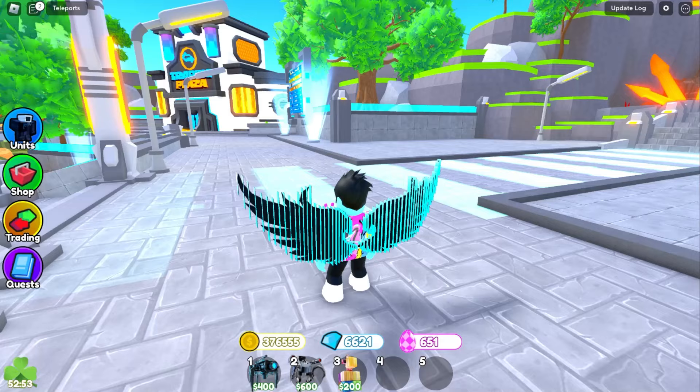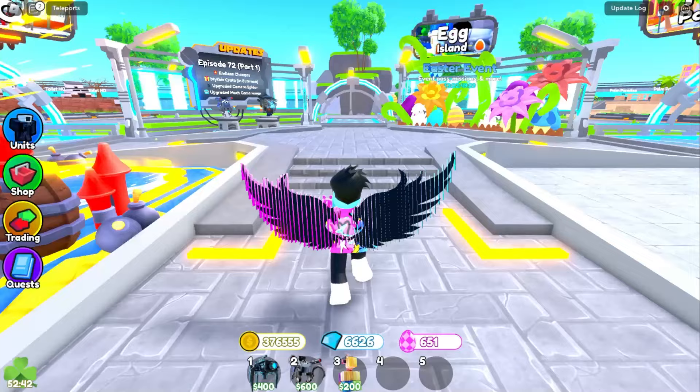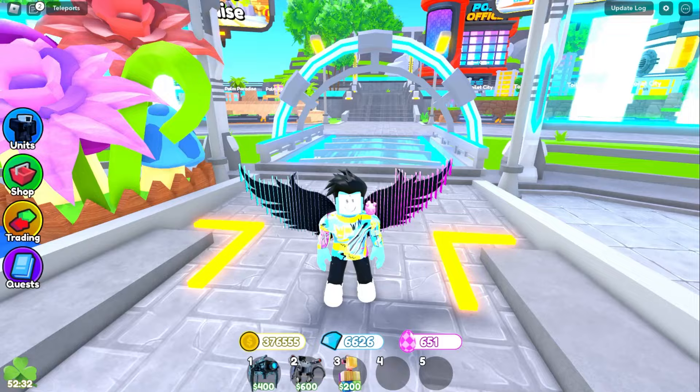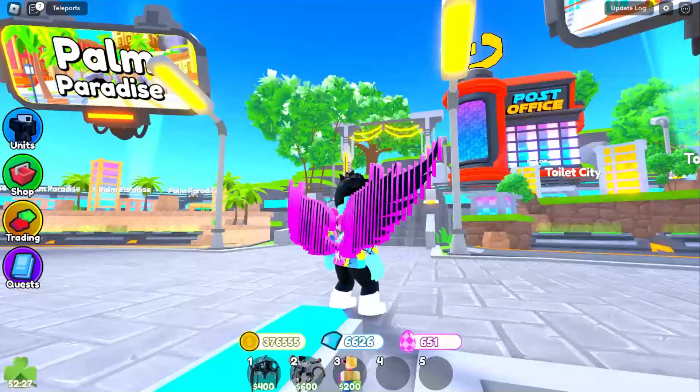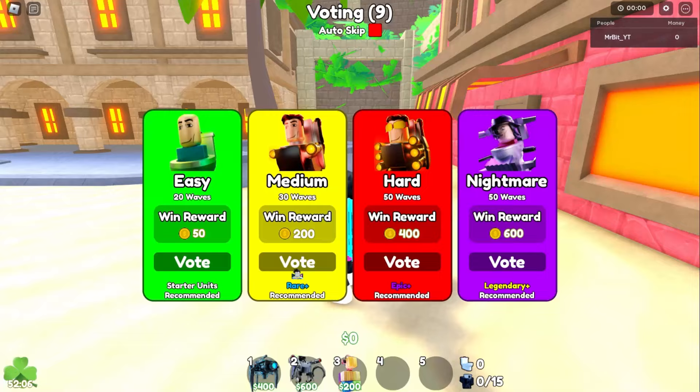Where are the lobby teleports? I see free gems but no lobby teleports anywhere. Oh — it's a menu that lets you teleport to different areas. Toilet City looks cool, Desert looks cool, Palm Paradise looks cool — we're going to our favorite Palm Paradise to check out the remade map.